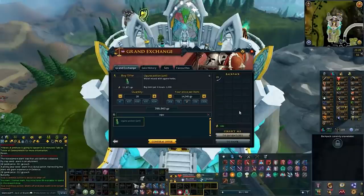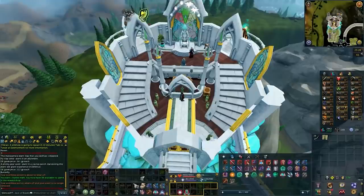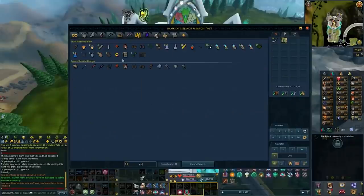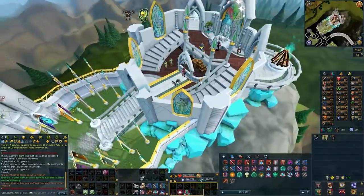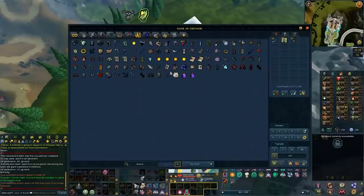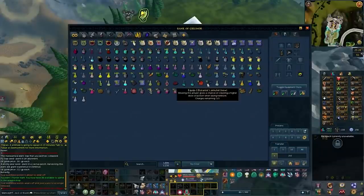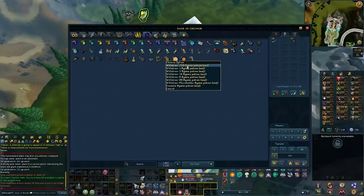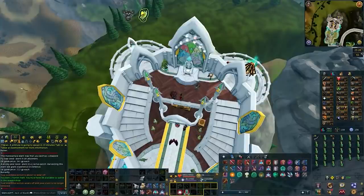Once you have caught enough Jadinkos and are ready to make the Potions, you will want to buy some Juju Unfinished Potions. You are going to be mixing the Marble Vines with these potions to make the Juju Farming Potions. I recommend doing it on a portable well — you can check the Portables Discord or Portables Friends Chat to find one. It will allow you to have a chance at doubling the potions. If you have a Botanist Necklace, it gives you a chance to turn the potion into a 4-dose instead of a 3-dose, increasing your profit. Use those boosts to optimize your profit.